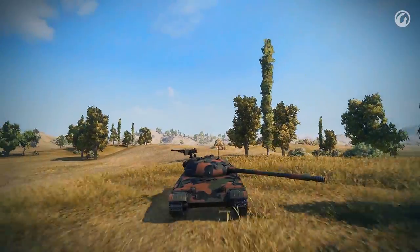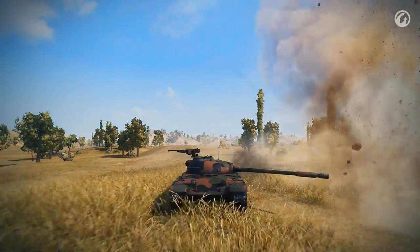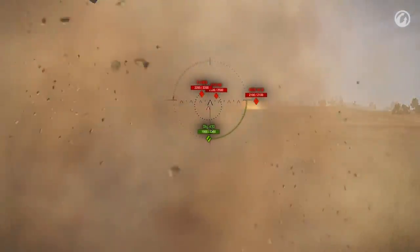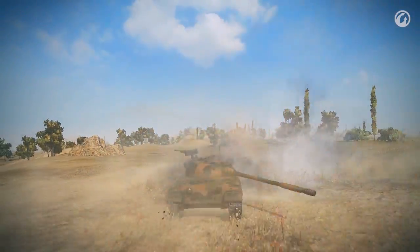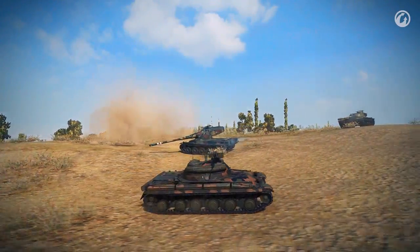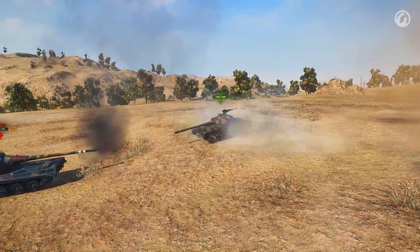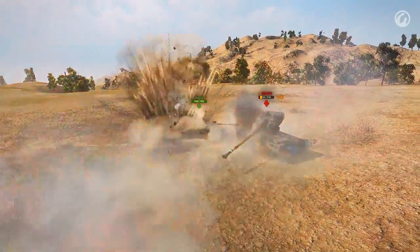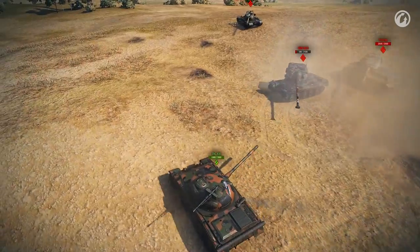The Object 430's gun is less accurate. Shooting from long range and on the move won't bring you much success. This tank needs to get much closer to the enemy than its Soviet brothers. At short distances, the dispersion won't be so significant, and the 430's performance will improve thanks to its high rate of fire and high damage per minute. So in the Object 430, you should engage your targets at short range for best results.